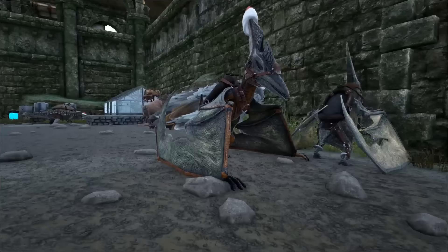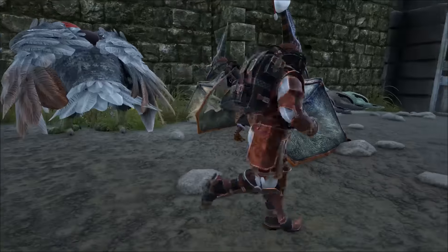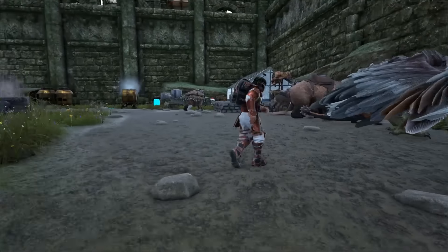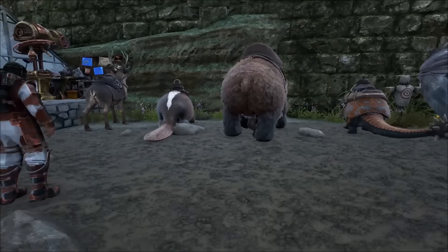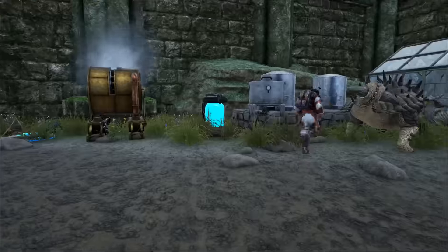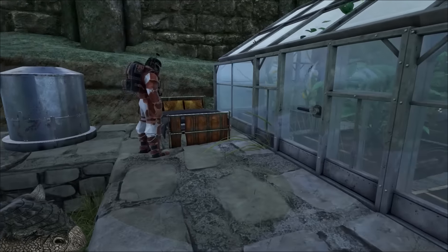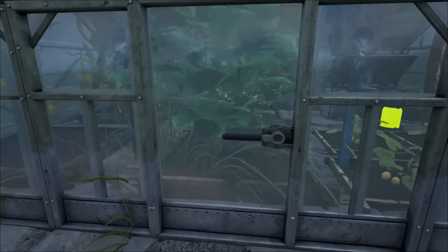A few dinos in here that I actually use. Pelagornis — what do you use your Pelagornis for? They're really good at collecting organic polymer. I did not know that — they're better than the wolves or sables these days. Good to know. The birds here at the front are my resource gatherers, and the Ankys here as well. And then my little greenhouse — small, but it works. I just tend to leave it until I need some crops and then grab some. You have a good irrigation system in there.